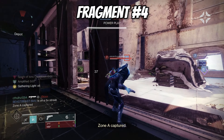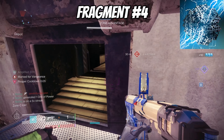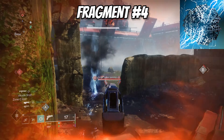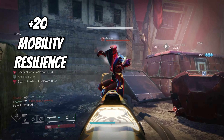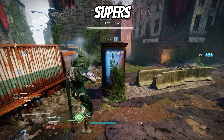Lastly for fragments, Spark of Momentum gives greatly increased resilience, recovery, and mobility while sprinting. Since this is an arc build we're going to be sprinting a lot — becoming amplified makes us faster and we want to be aggressive, so this is a perfect fragment. It buffs your stats pretty greatly too, more specifically plus 20 mobility, resilience, and recovery.